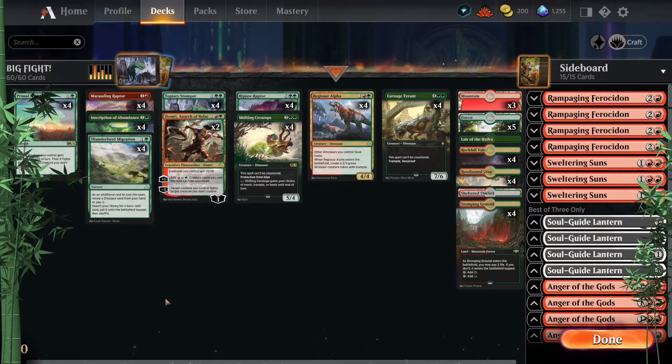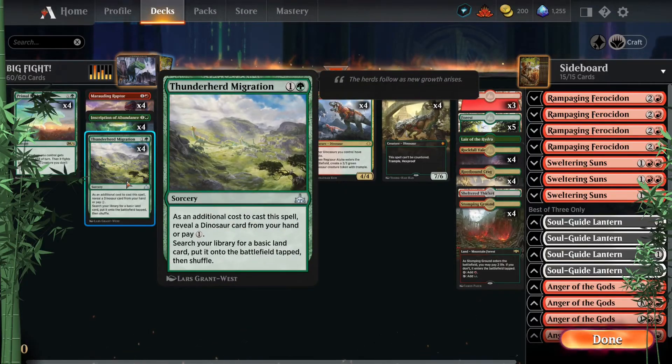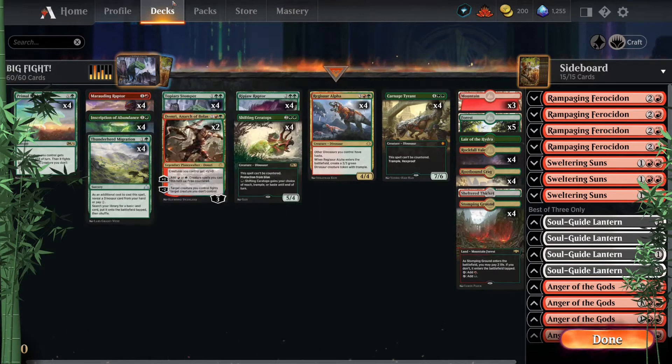In the two slot, the classic: I'm still using Thunderherd Migration. It's been quite lovely — it continues to be lovely, stably ramping. It's pretty hard to kill a land. Thunderherd Migration replaced Otepec Huntmaster for quite some time, and I'm still loving this. As long as I've got two lands, Thunderherd Migration is really going to help get safely to turn three.